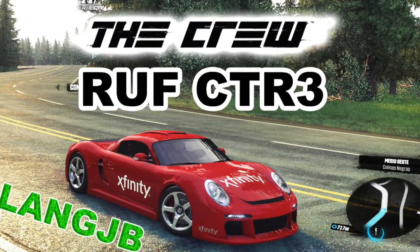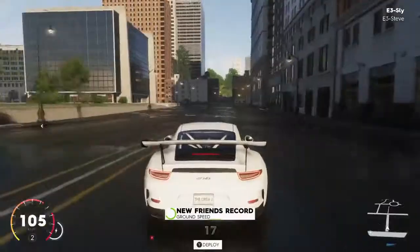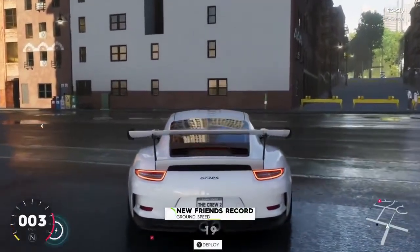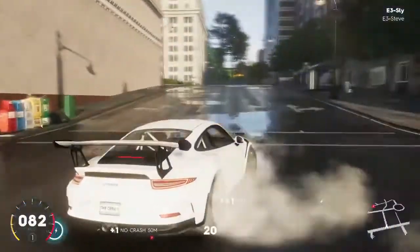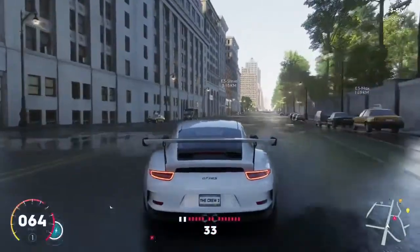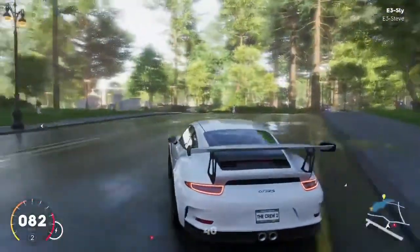In The Crew 1, they had cars called RUFs instead of real Porsches, but in The Crew 2 they're bringing out official Porsches. The main one shown so far is the Porsche 911 GT3 — a beautiful car. You've seen it in the trailer and gameplay. There will also be more Porsches; I think I've spotted one on the game cover.